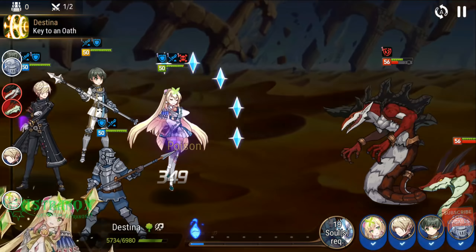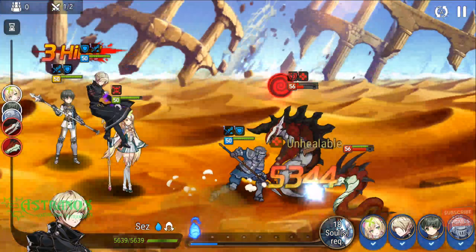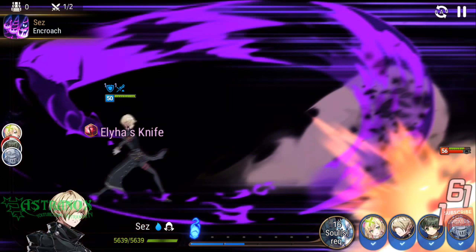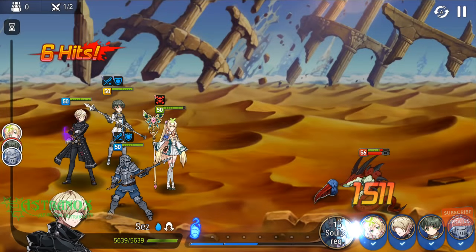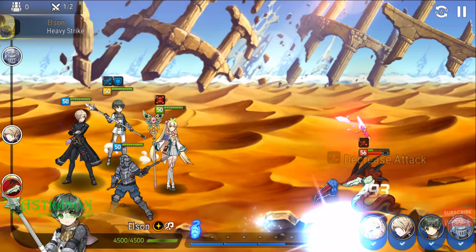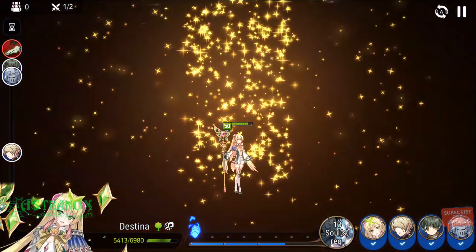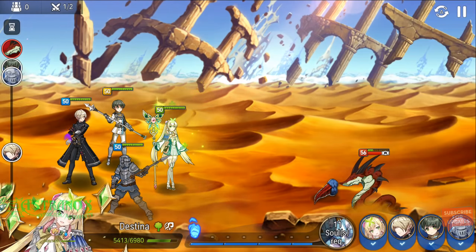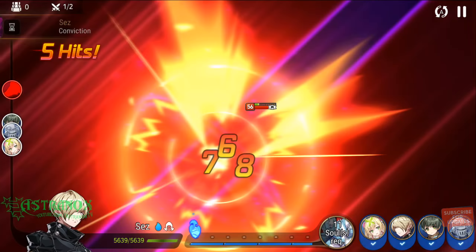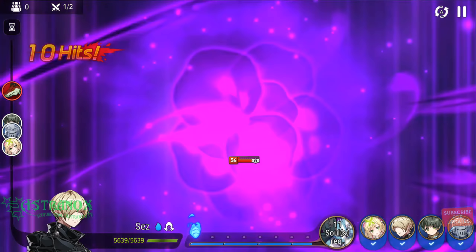You need 302 stars to make a six-star hero. But if you already have a five-star and want to promote it to six-star, it's going to take you 242 stars — 242 stars.